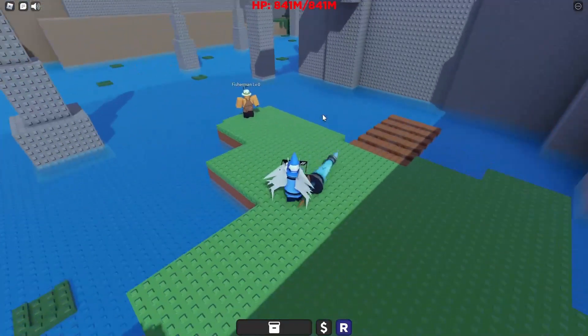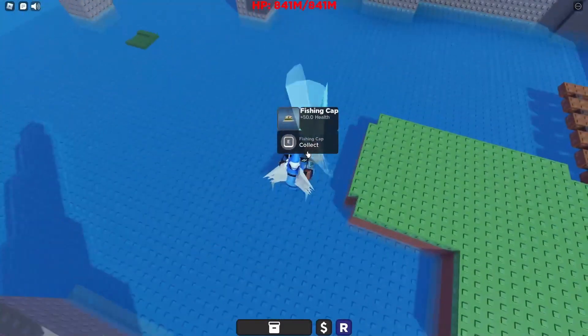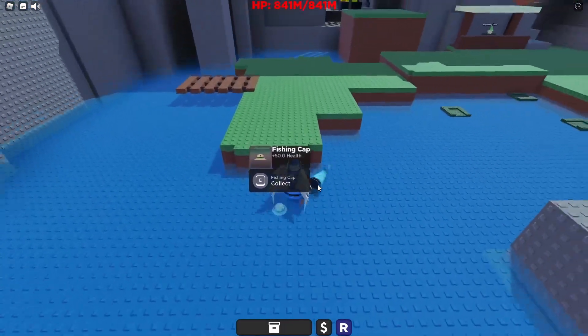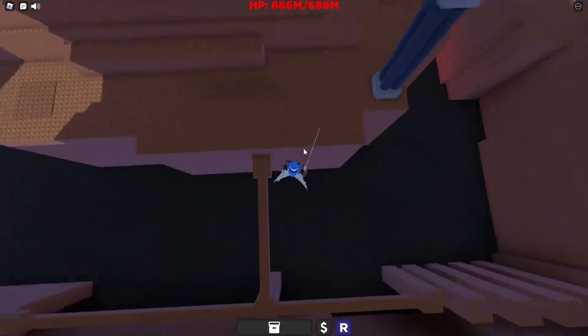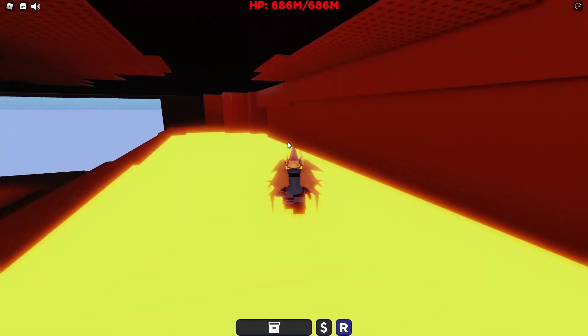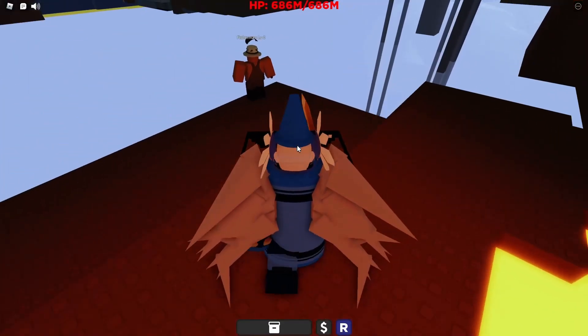If you can't afford the helmet, you're going to want to come to this fisherman over here and kill him. He drops this fisherman cap, which gives you 50 extra health. Underneath this black area, keep backing up — there's another secret down here with another fisherman.